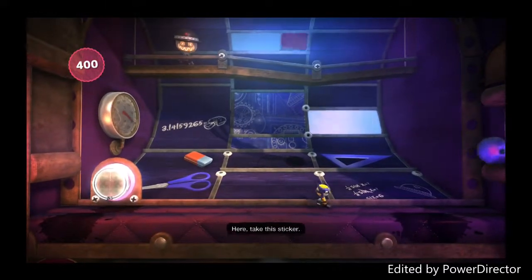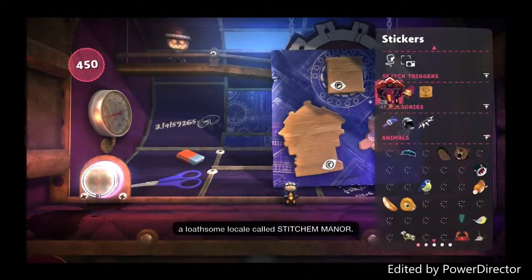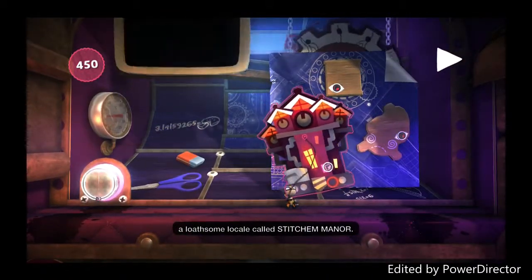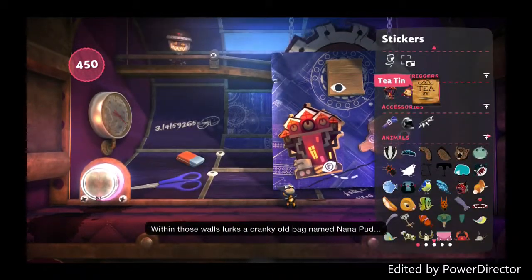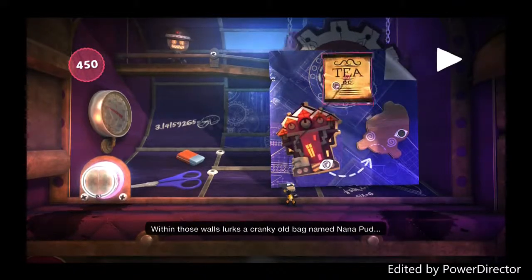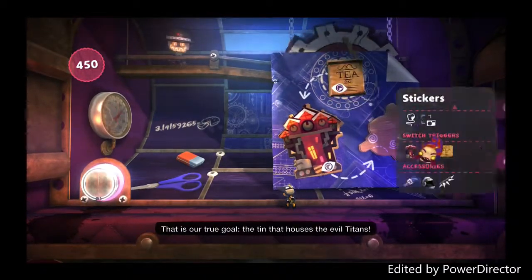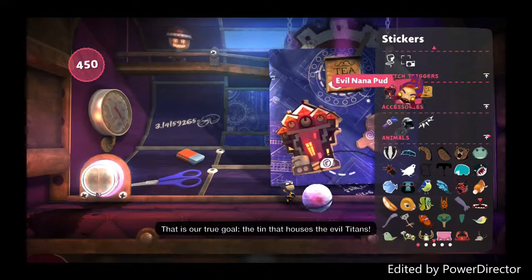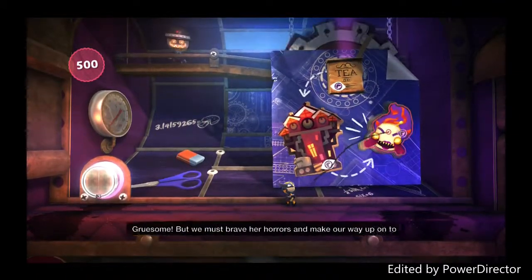Here, take this sticker. That is our first target, a loathsome locale called Stitcher Manor. Stick it up on the mission. Within those walls lurks a cranky old bag named Nana Pud. That is our true goal — the tin that houses the evil titans. We must reach it before Nana Pud.